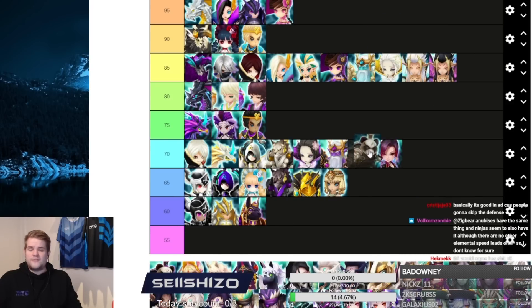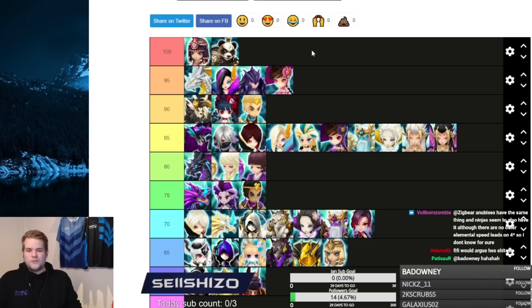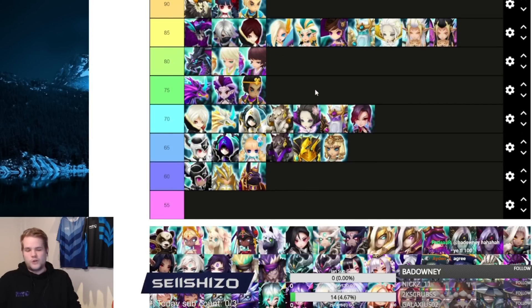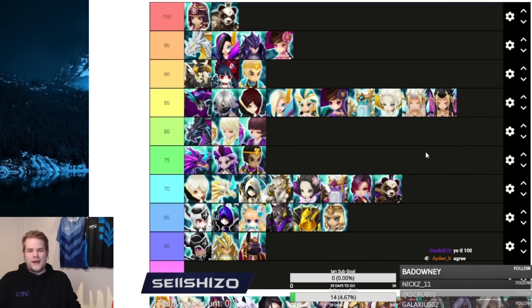Tian Lang is one of the best RTA units, the best counter-pick out there after Gurkha's nerf. It's one of the best units in siege defense, and arguably the best unit in arena defense. Since it's exceptionally good at three things, Tian Lang gets a straight 100. It's one of the most crazy pulls you can make.